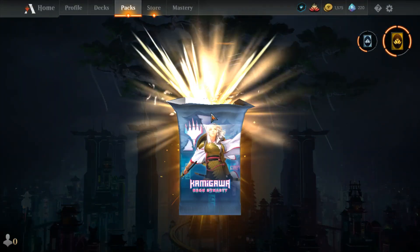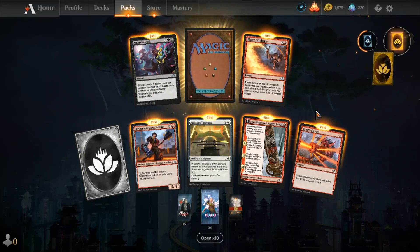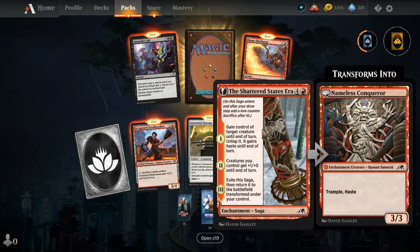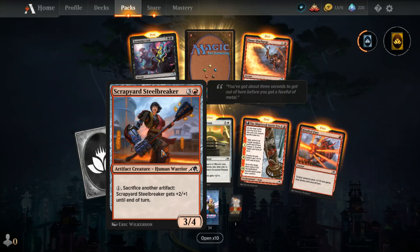I'm gonna be opening up Neon Dynasty all week long — tomorrow two packs, Wednesday two packs, one pack Thursday, maybe a giveaway, and Friday ten packs. So we got a common wildcard: Scrapyard Steel Breaker.